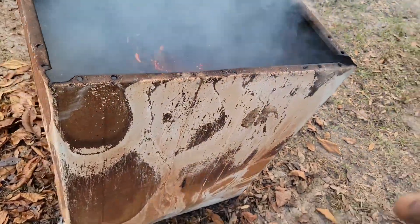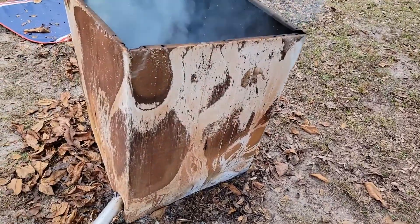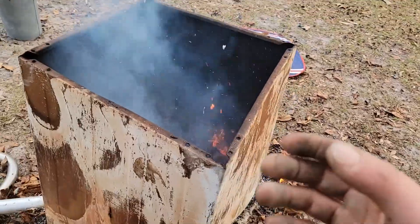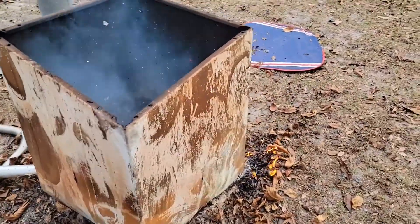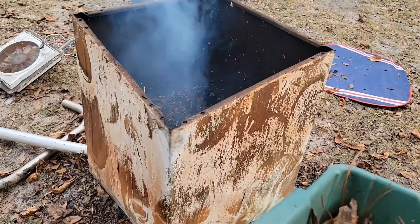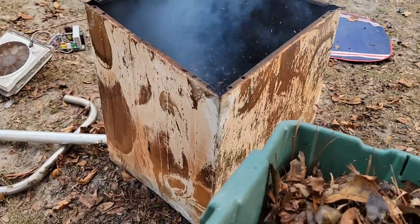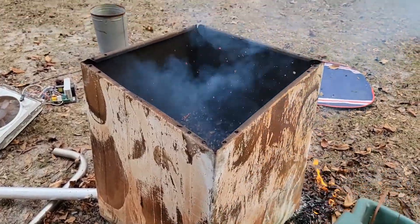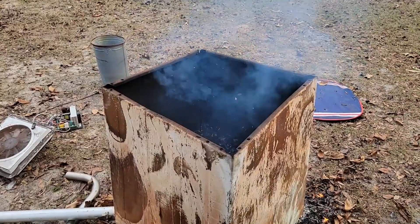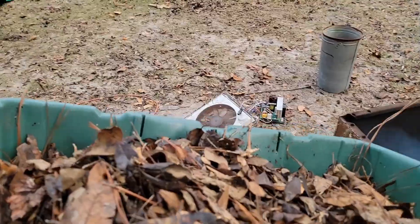Aiden, you got some leaves? Alright, bring it over here. Watch when we throw the leaves in — you're going to see a huge cloud of wood gas, which is flammable gas that you could use as gasoline to run an engine. And then you're going to see that gas ignite and all the smoke burn away. There's virtually no smoke coming out of this. When you normally burn leaves you have smoke going all through the neighborhood, but watch this.